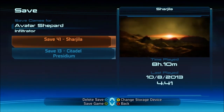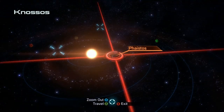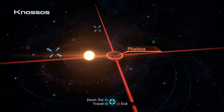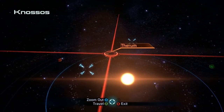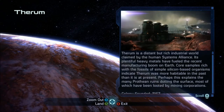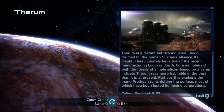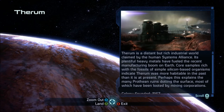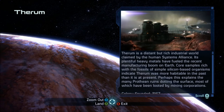We will actually be able to begin a plot mission now. I have to think about whether I actually want to save this for the next recording session but no — we've still got a few minutes of this video left and we're gonna get on with the plot. It was not here either... it was here. Therum is a distant but rich industrial world claimed by the Human Systems Alliance — not distant, we're right here. Its plentiful heavy metals have fueled recent manufacturing on Earth. Core samples rich with fossils of simple silicon-based organisms indicate Therum was more habitable in the past than it is in the present.